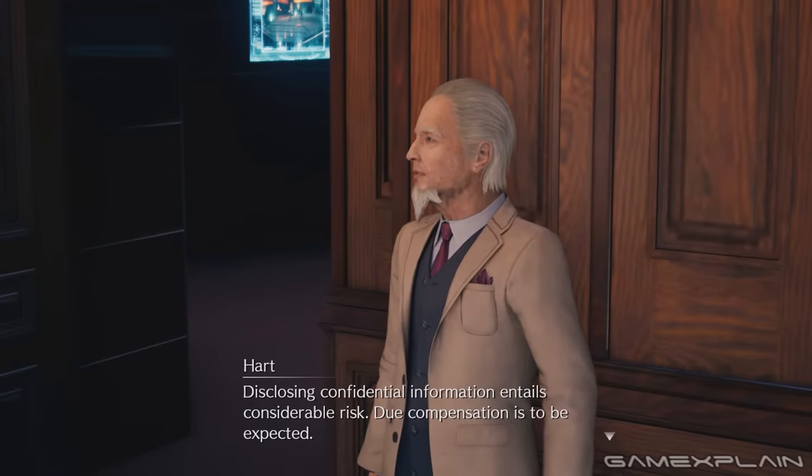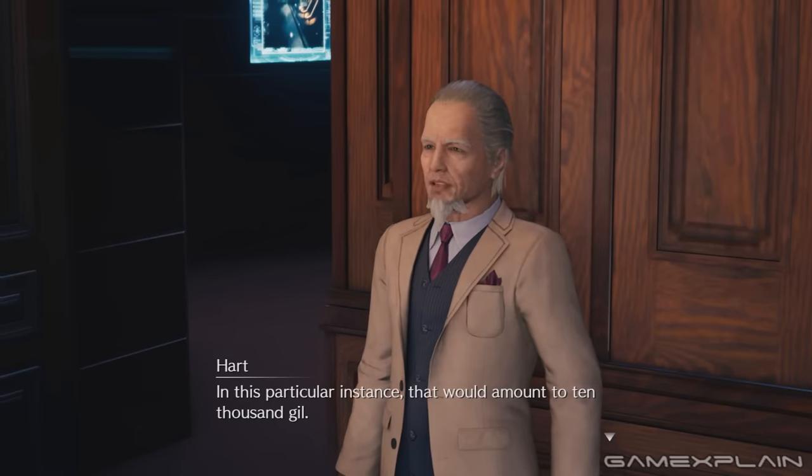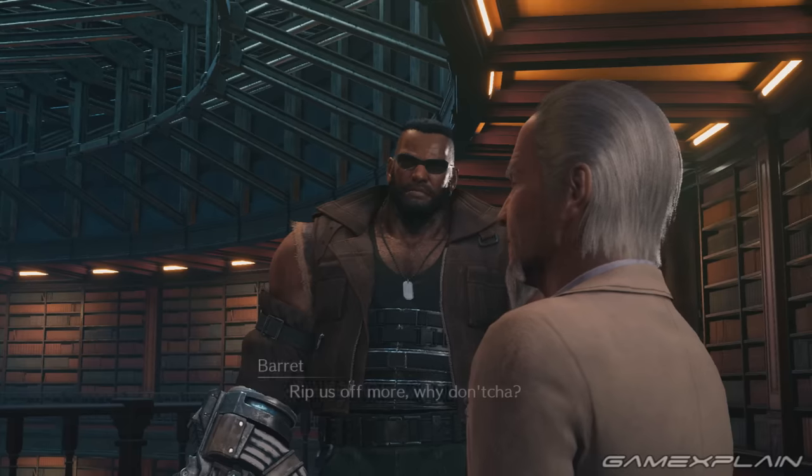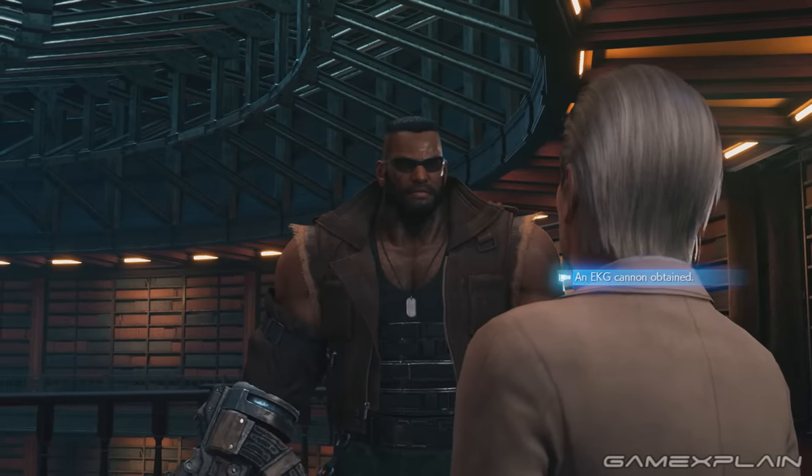Later in Chapter 16, after talking with Mayor Domino, speak with his assistant in the library. He will offer more details on the Avalanche contact for 10,000 Gil. Pay it to get the info as well as Barret's final weapon, the EKG Cannon.